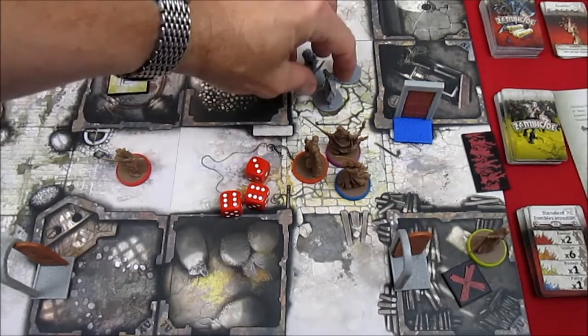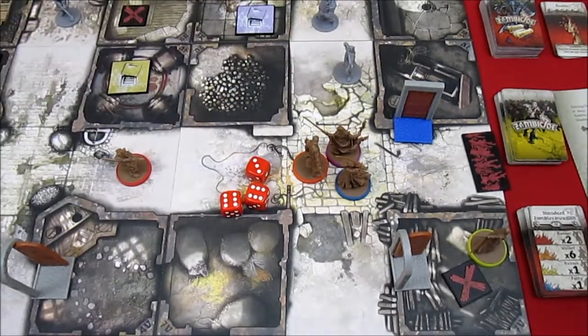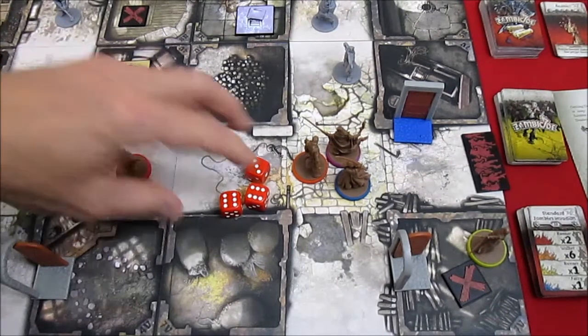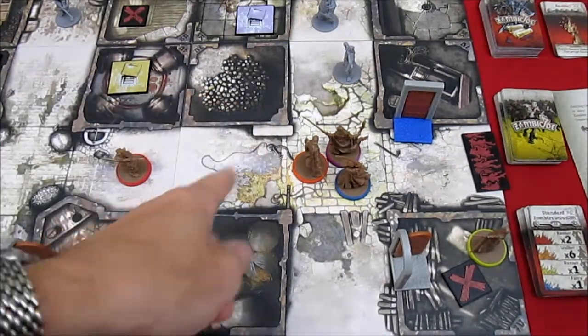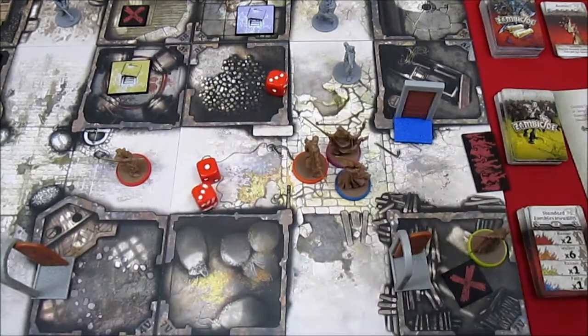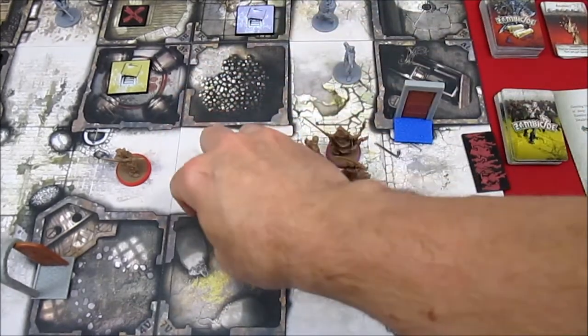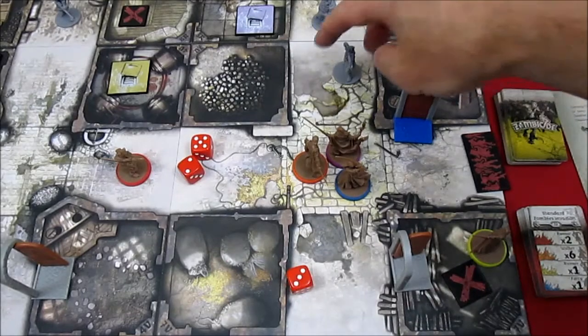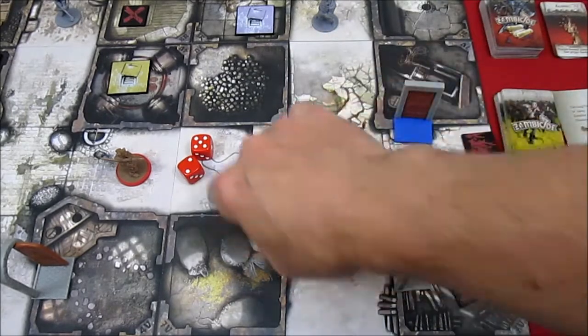On his second free magic attack he gets 2 hits, taking out 2 Deadeye Walkers. He still has 3 actions left — might as well keep using Disintegrate. He misses again on the next one, 2 actions remaining. Come on Baldrick — there he gets a 5, takes out the Deadeye Walker.